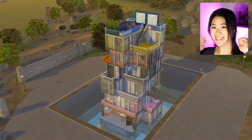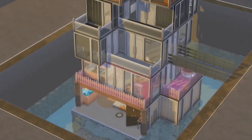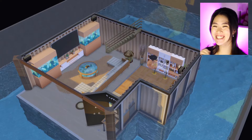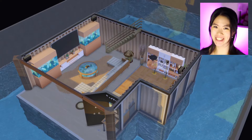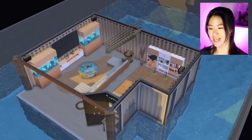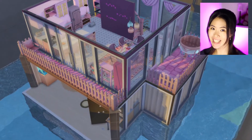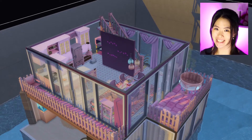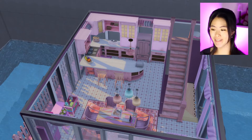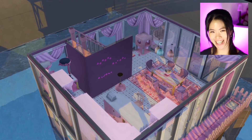Here is the final look of our every-level-is-a-different-color build. We started from the bottom to the top, and here is the grand tour. The bottom floor is light brown — a lounging and hangout area. Most of the things here are from the Home Decorator pack. The next level is pink — our kitchen slash dining room. Most of the kitchen items are from the Country Living pack. We forgot the stairs but managed to sneak them in.